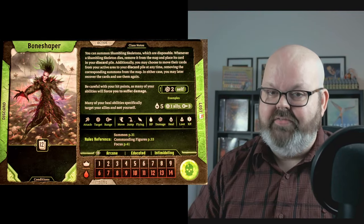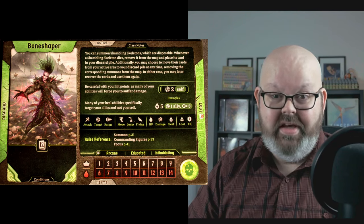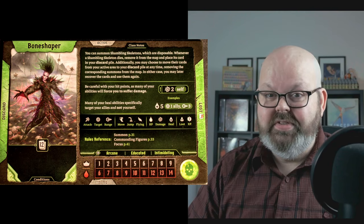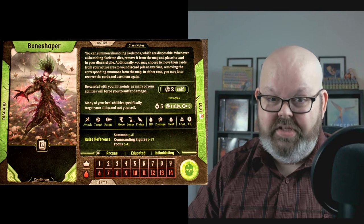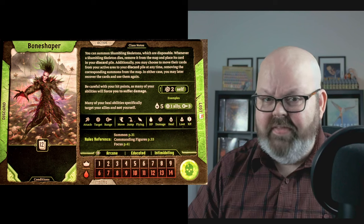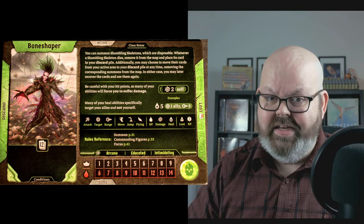Let's start with the character card and go over some of the core elements of this class. I promise we'll get to the summons — this is a summon class, after all — but first I want to start on a slightly different topic: health. The Bone Shaper starts on the lowliest hit point track at 6 health to start and only gains 1 health each level. It's not the only character stuck in this particular health purgatory, but that doesn't make it any easier.